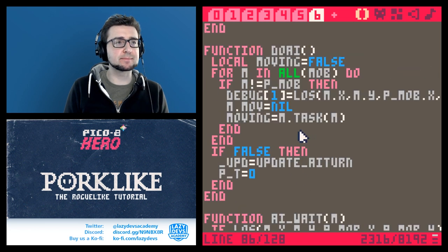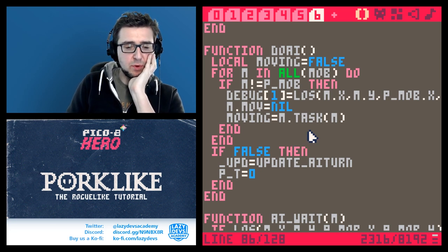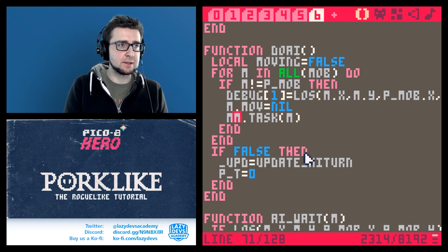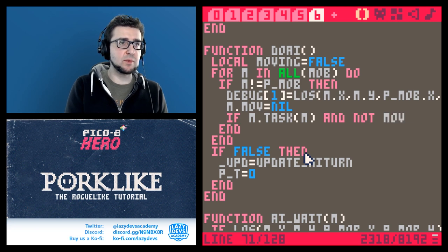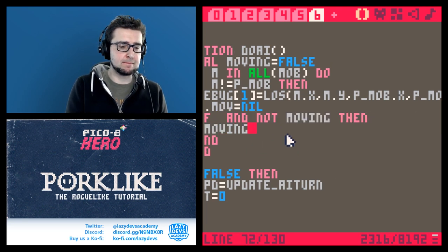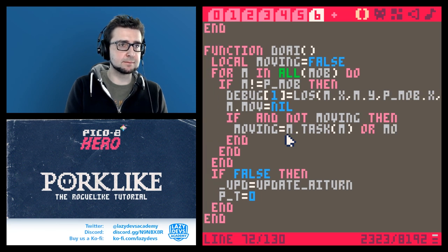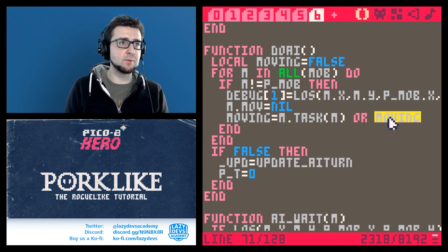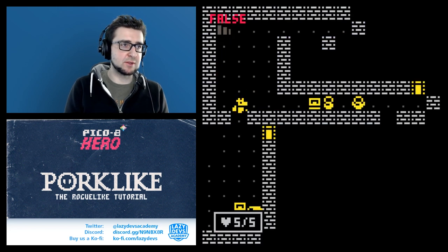I see the issue: if there are two monsters, one might be moving but the other won't be, so we do something like `moving = m_task(m) or moving` — once moving has been set to true it won't be turned back to false again. This gives us smooth animation. Now it works!